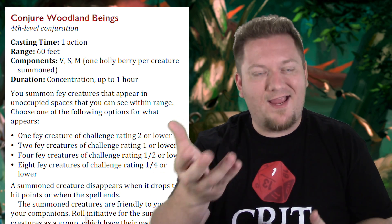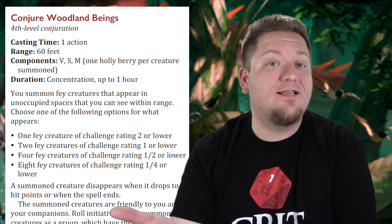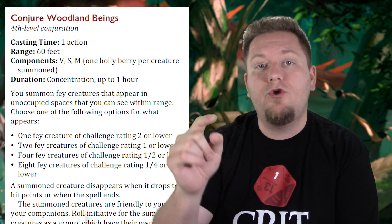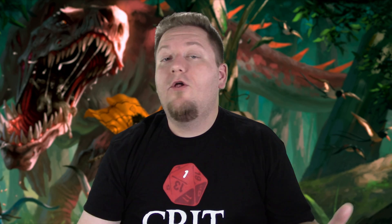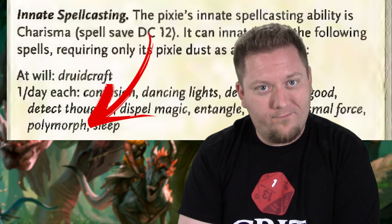It's a 4th-level spell for druids and rangers, and requires only one action to cast. The spell lasts up to an hour, and when you cast it, you have a few different options of fey creatures to summon: 1 fey of CR 2 or lower, 2 fey of CR 1 or lower, 4 CR 1/2 fey, or 8 CR 1/4 fey. Looking over the list of fey that can be summoned, the one we care about is the CR 1/4 pixie, because pixies get a neat little ability that lets them cast a plethora of spells once per day, the prize winner being Polymorph.